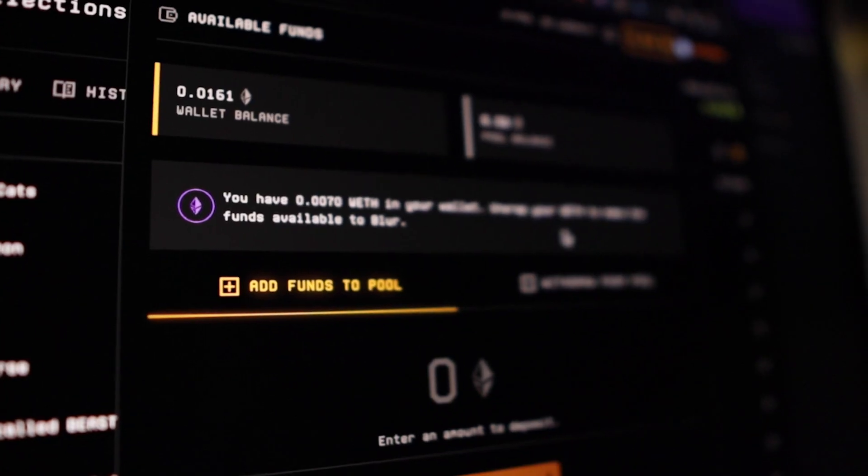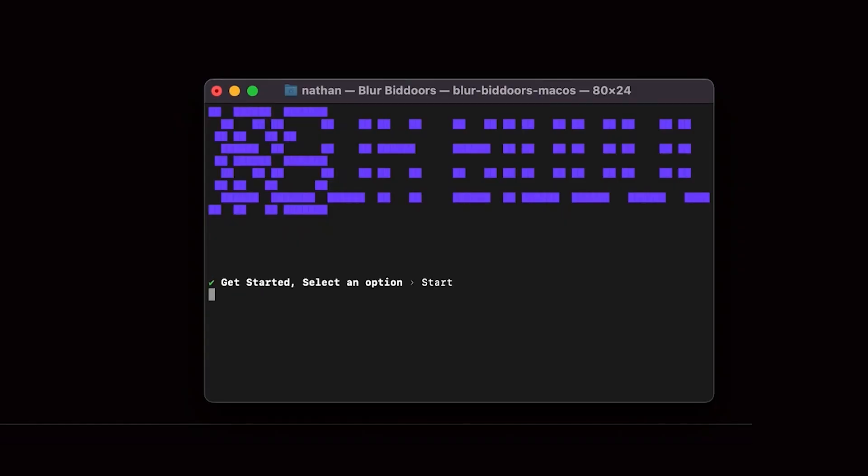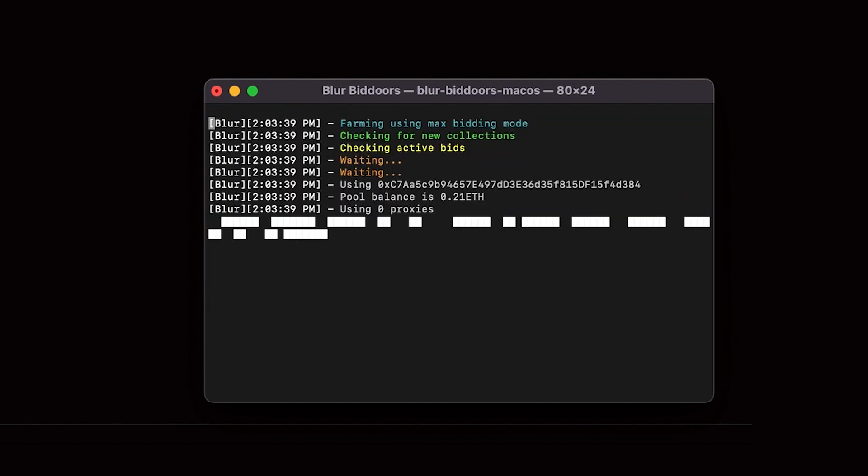What you do is you load up a wallet. I suggest a burner for safety because you do need to copy and paste your private key so it can have control over a wallet. The team's doxxed, everything's fine and safe — it's just the way that I like to run. Now you download it and run the software. It's not a polished crazy UI, but it does make you feel a little bit like a hacker. After setting it up, the bot looks at all the projects that qualify with the funds you have in your bid pool. You can decide what projects to exclude — so if you know there's some wash trading or something a bit sus going on, you can actually exclude them, so it's not just going on everything.